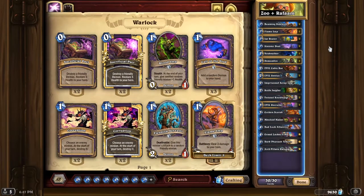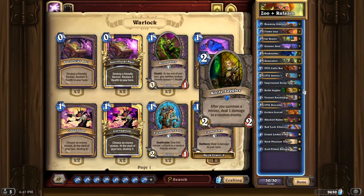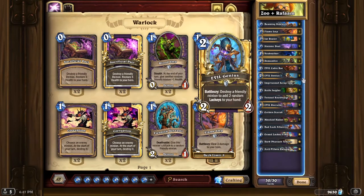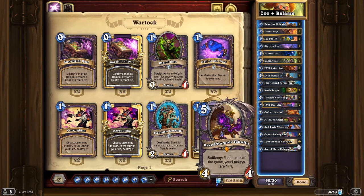Hello everyone, today we're playing some Zoolock. This was a deck I made a while back and I was playing it some last season. It basically revolves around using Lackeys from Evil Genius and Sinister Deal, and then we have Dark Pharaoh Takan.